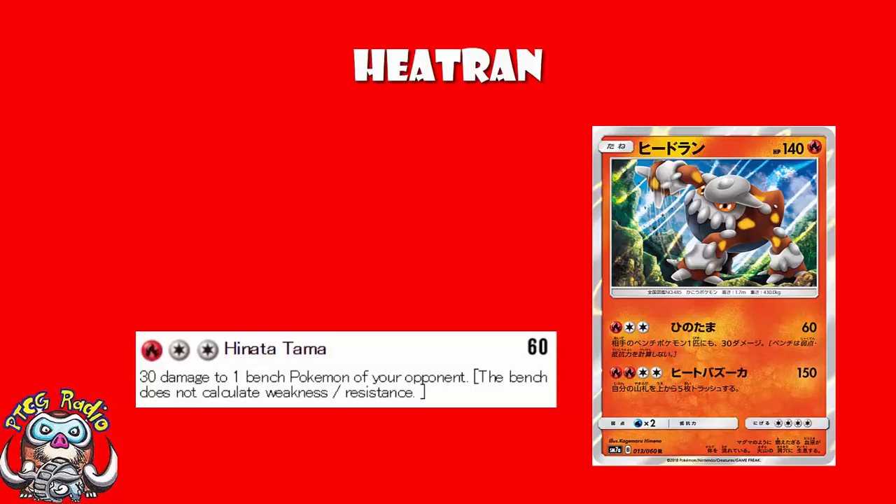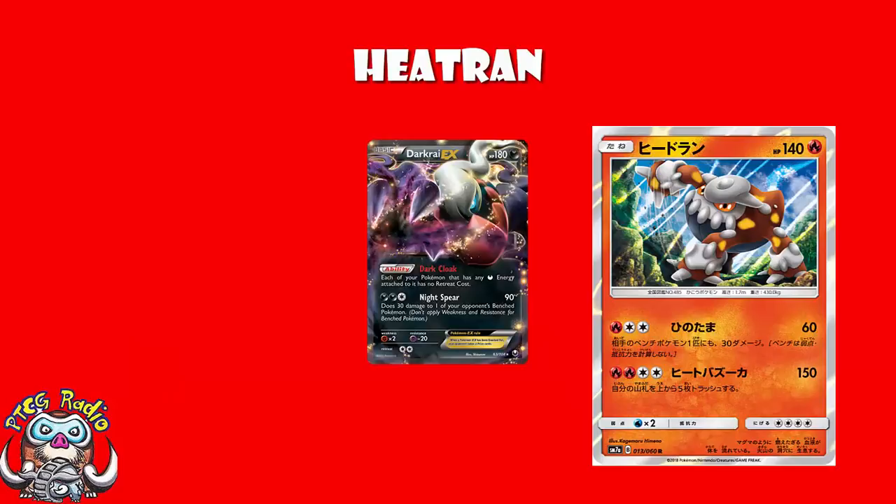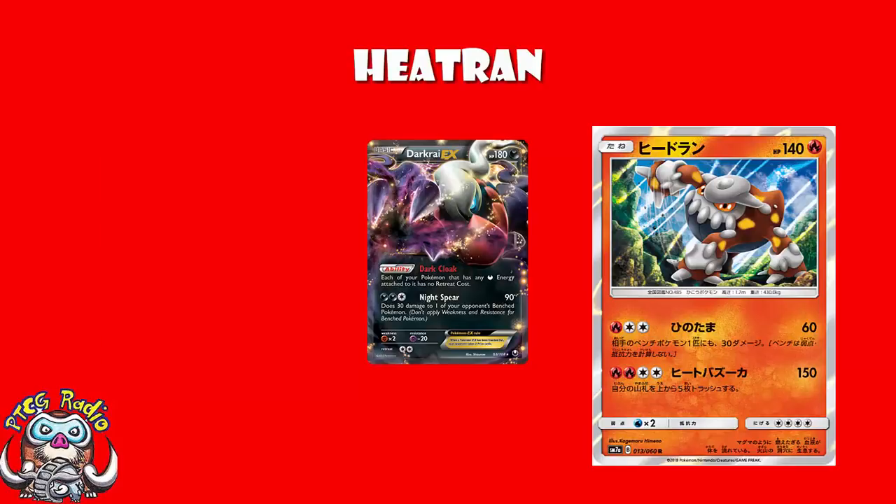For years we've all been using Night Spear on Darkrai, and that does 30 to the active, 30 to the bench. And Darkrai had the same attack cost. So this is like Night Spear, but you're generally hitting a better weakness, and it does an extra 30 to the active. And it's actually got a better attack cost, because it can use Double Colorless Energy, which Darkrai can't. Generally speaking, it's a good attack.